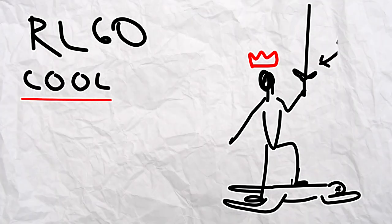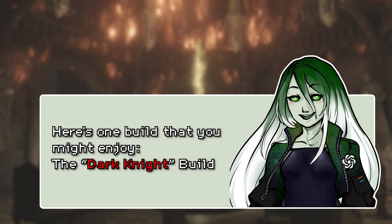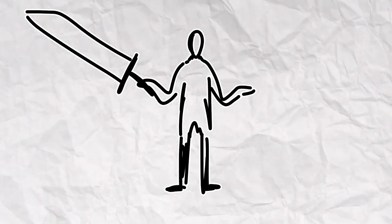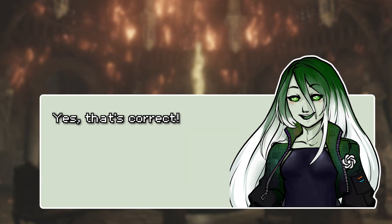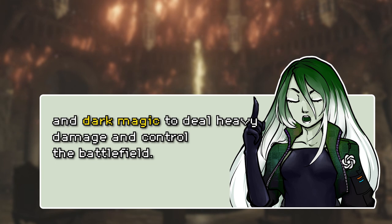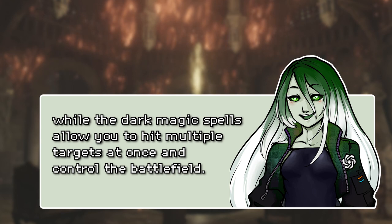Alright Cat, I need a rune level 60 PvP build — it should be both powerful and fun to play. Do you have one in mind? Sure, I can definitely give you a fun PvP build in Elden Ring that is both powerful and interesting to play. Here's one build that you might enjoy: the Dark Knight build. Sounds a bit cheap, but okay, keep going. This build is focused on wielding a massive greatsword and dealing heavy damage while using dark magic to control the battlefield. So you suggest using a greatsword and magic. Yes, that's correct. Okay, the Dark Knight it is.